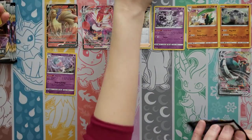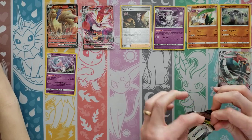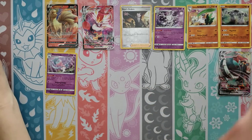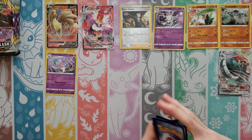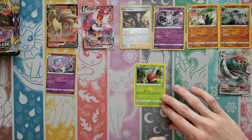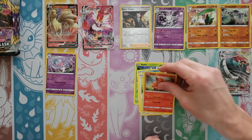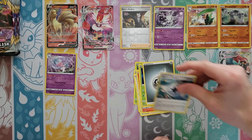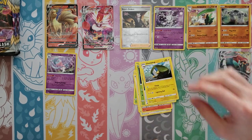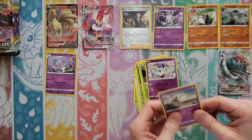We're about halfway through the box — about eight packs left each. I need to get some more hits over here. Applin, Darumaka, Bunnelby, Vulpix, Phantump, Metal Energy, Capture Energy, Charjabug, Shuckle — Reverse is an Ndidi — and then a Sliggoo.